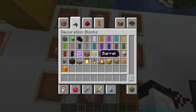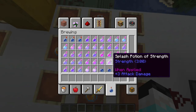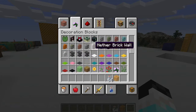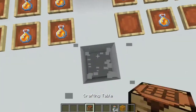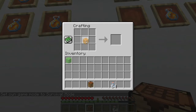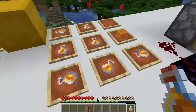You can also now craft honey bottles. I need an empty bottle and a honey block. Let me go to survival to show you properly. If you place a honey block in any shape of four, it will give you four honey bottles. So honey bottles will now stack up to 16.